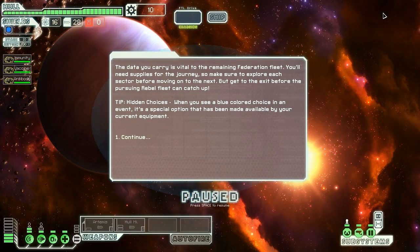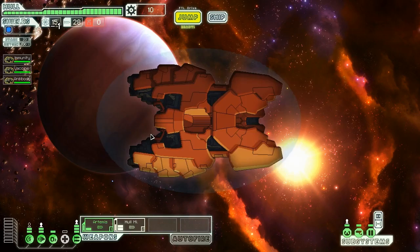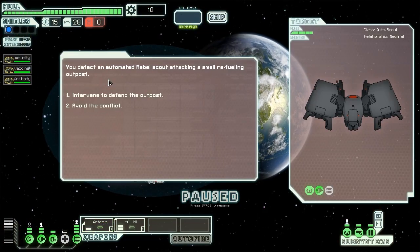The data we carry is vital to the remaining Federation fleet — we'll need supplies for the journey and have to explore every sector before moving on. Let's get our crew moved around and set up. We want as much evasion as we can get our hands on. Med Bay is now permanently turned off. We've got evasion and some firepower to hopefully kill people before they send too many rockets our way. We're looking for weapons early on — anything to replace these missiles, because relying only on missiles is generally a way to get yourself horribly murdered.